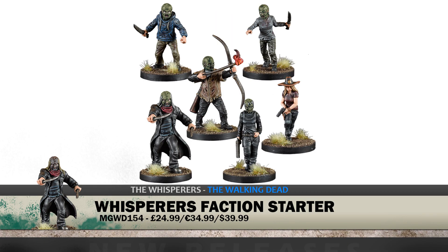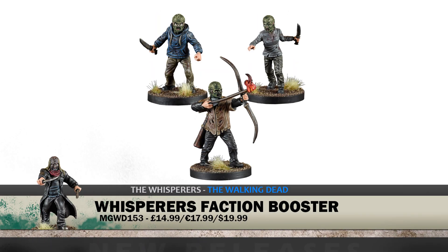Also for The Walking Dead, we get the Whisperers Faction Starter and Booster. These guys basically wear the skin of walkers over top of them to blend in — it's a nasty take on things. I think they're going to be a very popular option in The Walking Dead for both Call to Arms and All Out War. You get options for both. These are resin miniatures that look fantastic — I highly recommend you pick them up as soon as you can.